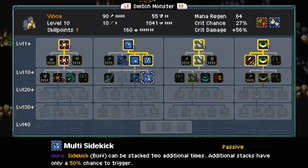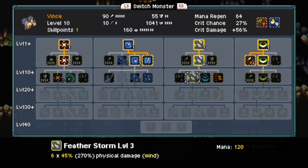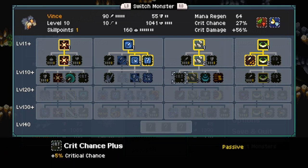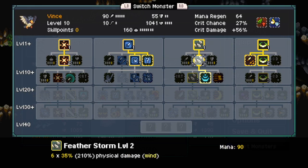Multi-sidekick might be something to invest in later — 150% of attack value, that's 135 I believe. Something worth taking note of. I'm feeling Cascade, honestly. That'll make it so Featherstorm does a lot of damage.